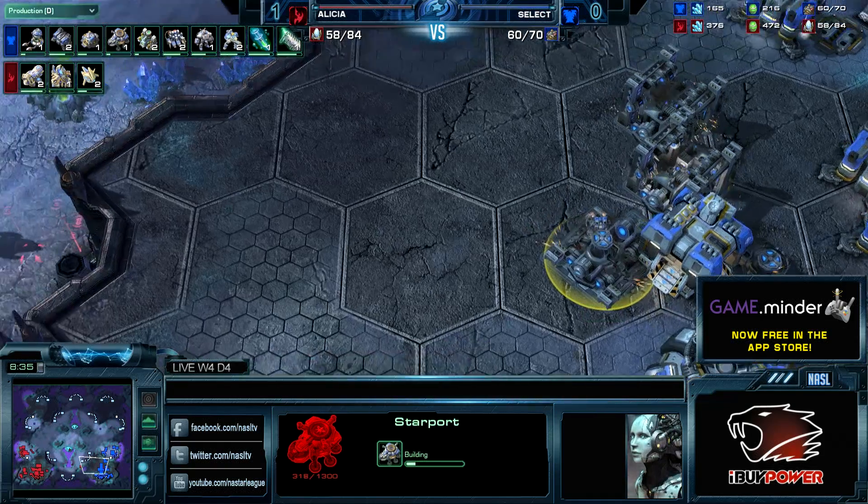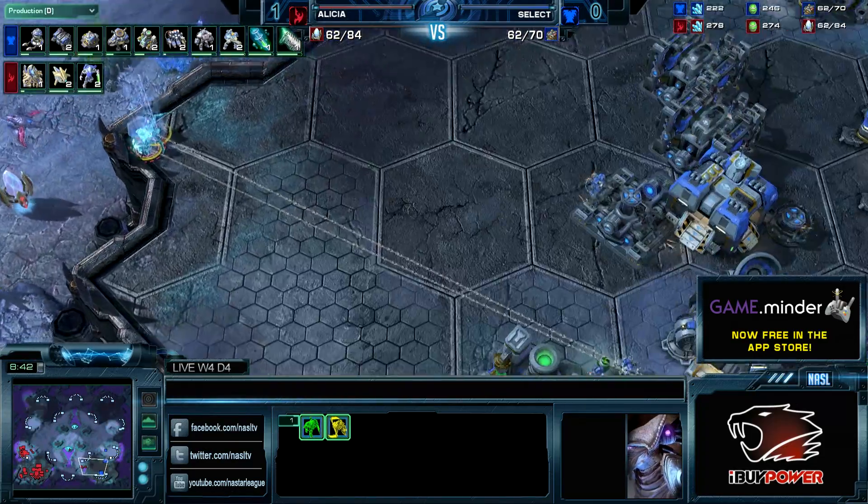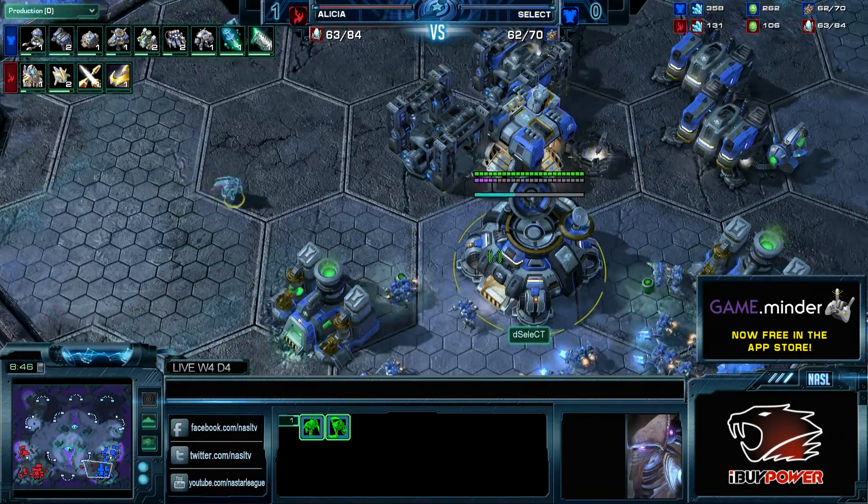And here comes that Phoenix — that's exactly what Alicia has in mind. Just enough room for two. Select and DTs in the NASL, man. It starts to haunt him.